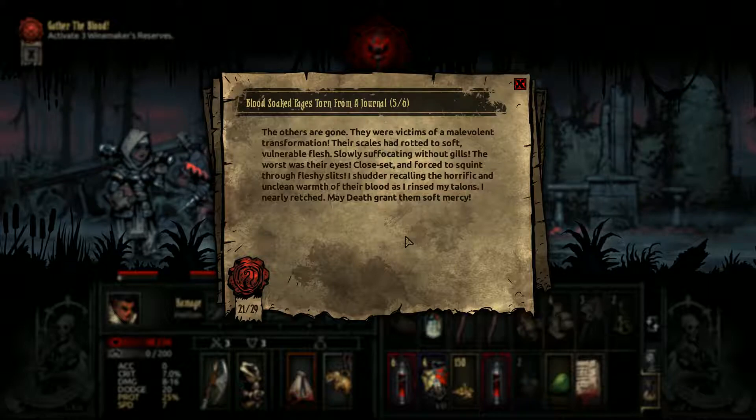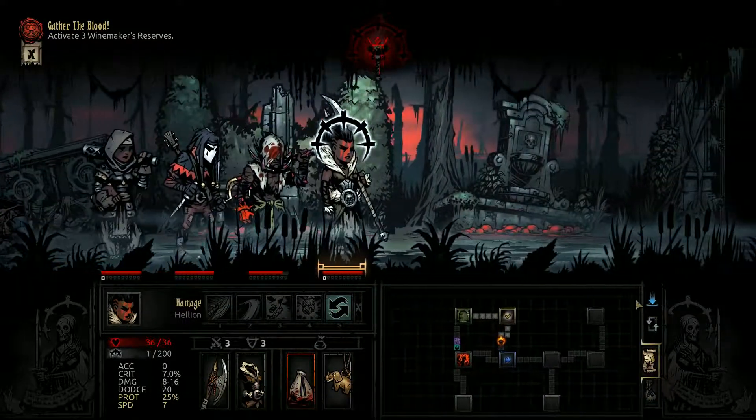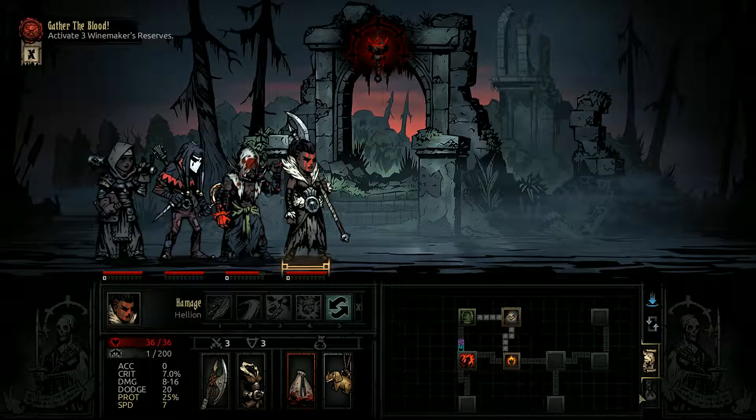They were victims of a malevolent transformation. Their scales are rotten and soft - we've read this one many times. Vulnerable flesh, slowly suffocating without gills. The worst was their eyes - closed, set, and forced to squint through fleshy slits. I shudder, recalling the horrific and unclean warmth of their blood as I rinsed my talons. I nearly retched. May death grant them a soft mercy. It seems really weird not having to use the torches.